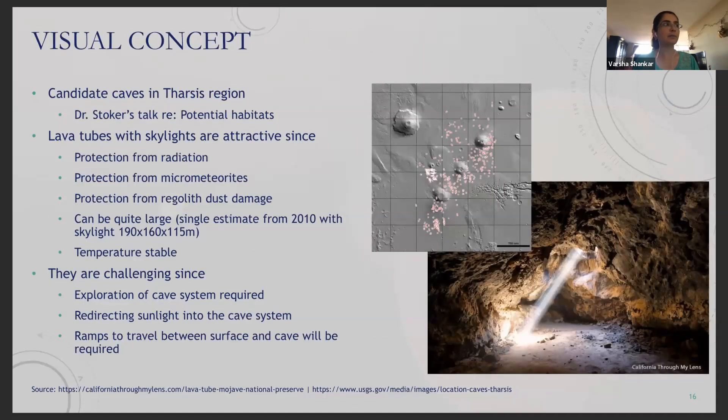Moving to the visual concept section — an underground habitat is really attractive for the benefits it offers with respect to shelter and safety from radiation, micrometeorites, dust storms, and temperature stability. Lava tubes in the Tharsis region are particularly interesting. Mars' gravity is about 38% of Earth's, allowing lava tubes to be much bigger than those found on Earth. The exploration of the cave system will need to be conducted before any human entrance is possible. Although climbing bots could achieve this, eventually we will need to build ramps to ensure human access from the surface, and redirecting sunlight into the system will also be a challenge.